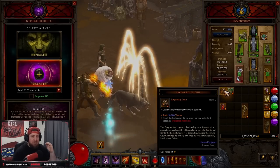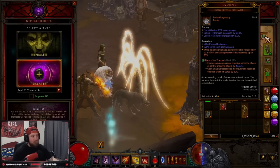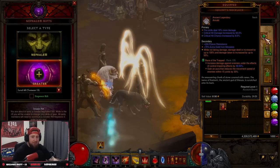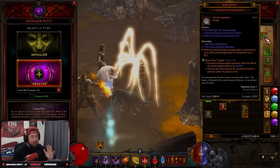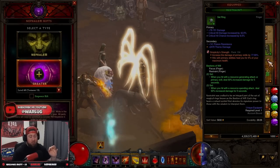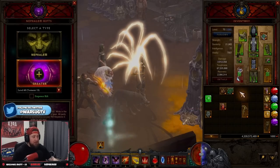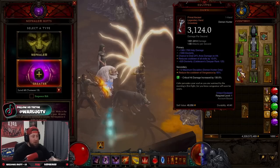When picking the legendary gem to use for augmenting, it needs to be one you're not using for your character. For example, playing the GOD DH, the gems I need are Taeguk, Simplicity's Strength, and Bane of the Trapped. Level those up first — that's most important. Once they're at a comfortable level, like 50 or 70, then pick one of the other legendary gems to level up specifically for augmenting into your gear.